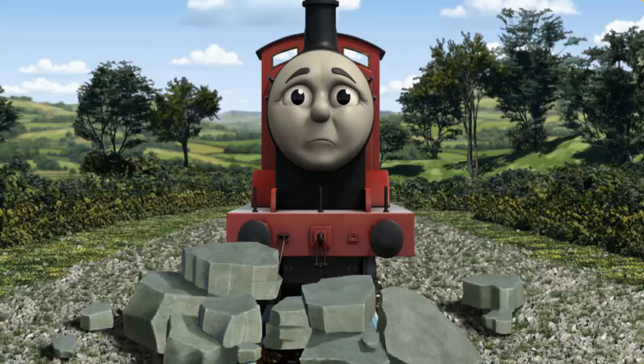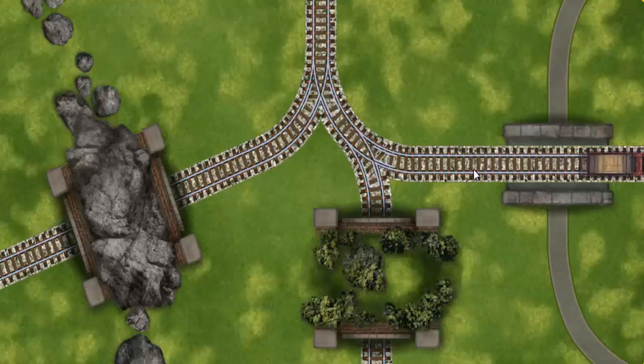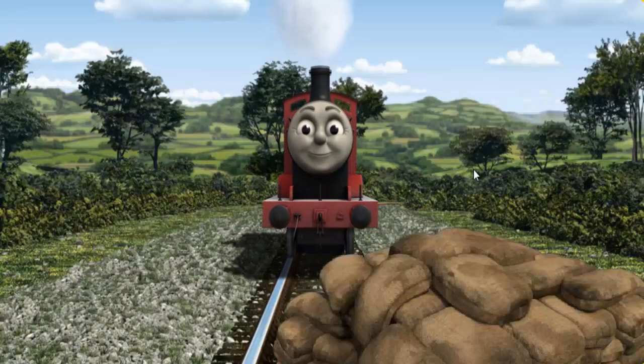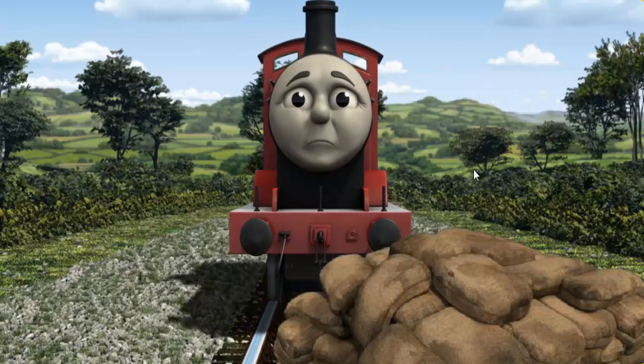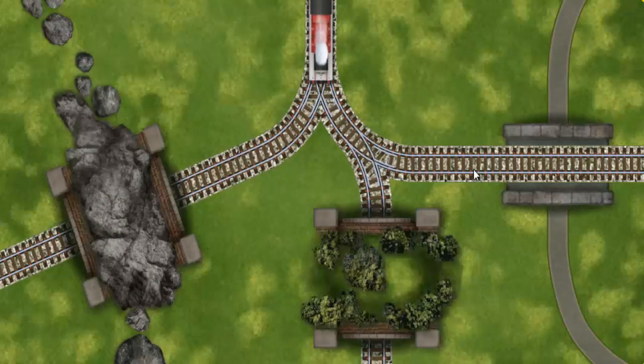Suddenly, James had to stop. He needed to go a different way. Find the track that goes through the rocks. James was on the wrong track. Help James find the track that goes through the rocks.